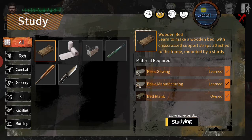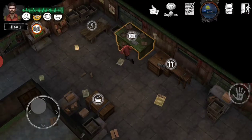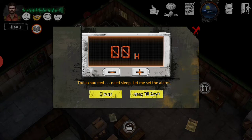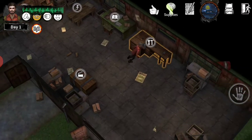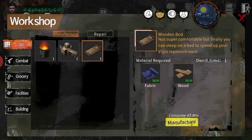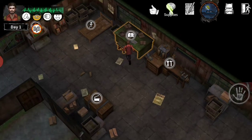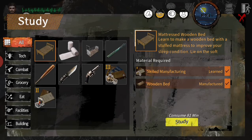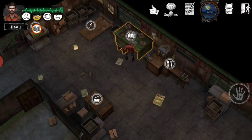Study manufacturing station number two. Study the wooden bed — I don't know what our bed is called right now, I think it's like a cot or something. It doesn't even say. You can see how shabby it is looking — it's all just a bunch of pieces of wood on some cinder blocks. Let's go ahead and make this bed. I'll make the manufacturing station too. I wanted to show you how to make the bigger bag because you need manufacturing station level one and sewing level one, and then the bag will pop up to study.